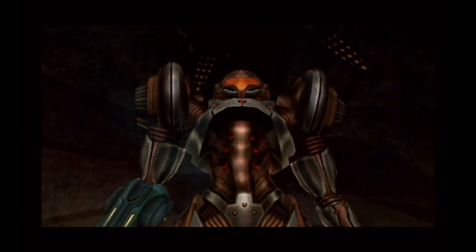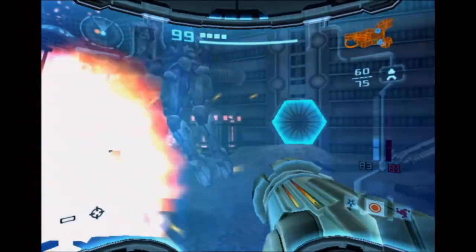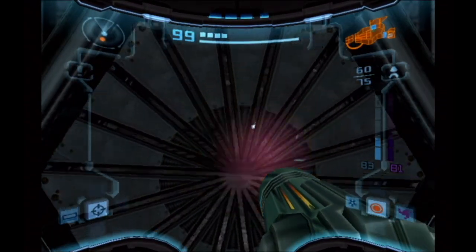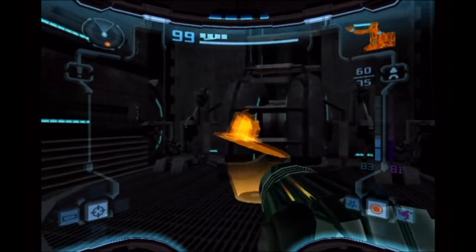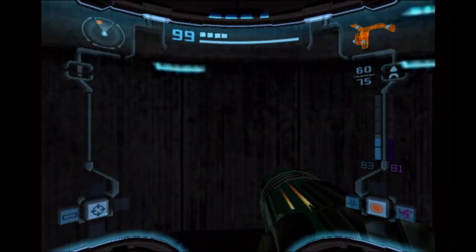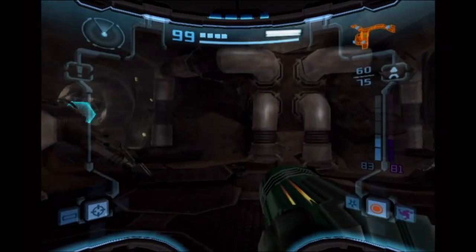Welcome back to Metroid Prime 2 Echoes! It's time to explore a brand new area — the second area that houses all of the planet's energy. It's the swamp, right? It is the bog. Bog, excuse me. Which might as well be a swamp. The quagmire.